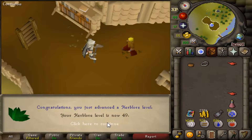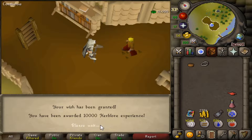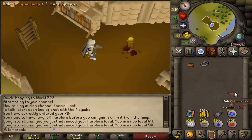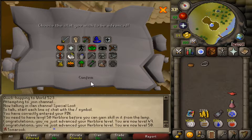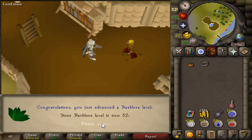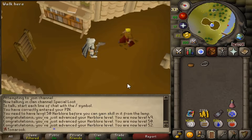That got me to 49. This one should get me to 50, definitely. Boom — 50 Herblore! And time to use my Recipe for Disaster lamp. 20k Herblore XP, 52 Herblore — I can now make super energy potions. Tremendous.